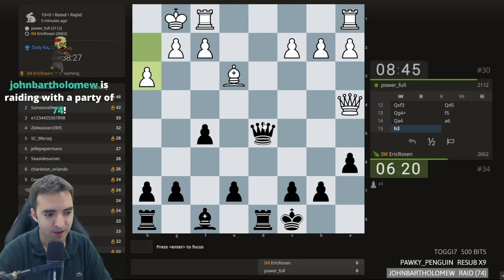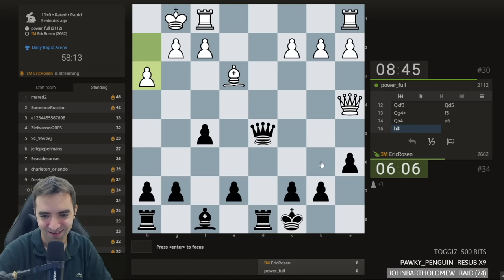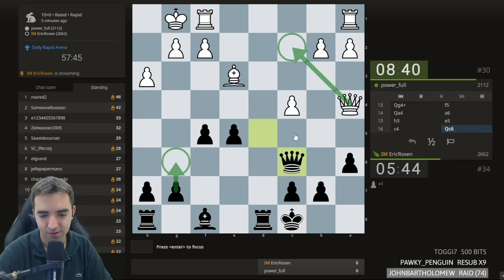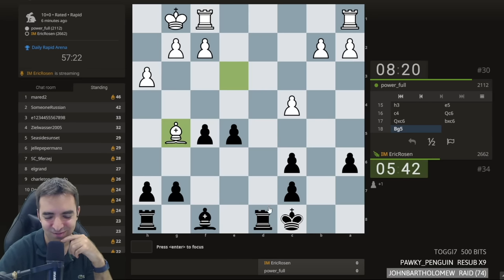John Bartholomew raid — thank you, John Bartholomew, I appreciate the raid! If you're just joining, hey — I play the Scandi, hashtag team Scandi in honor of John. Trying to make John proud. Opponent just made luft — I think I'll go for e5 now, it's finally time to develop my kingside. If rook d1, I'm happy to take and get two rooks for the queen. If c4, probably happy to trade queens. If queen c2, I play this and try to be solid. Isn't John's birthday coming up in a few days?